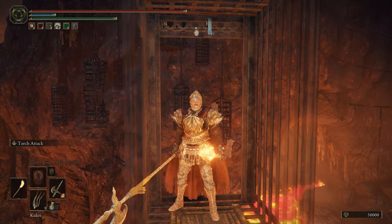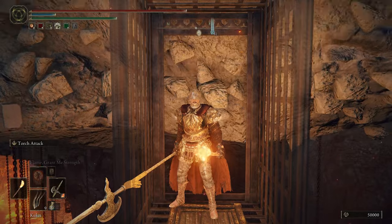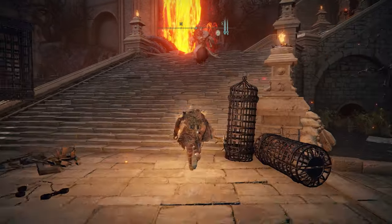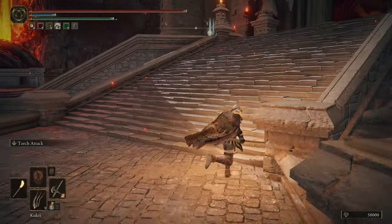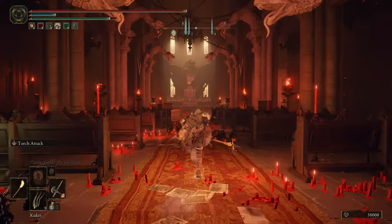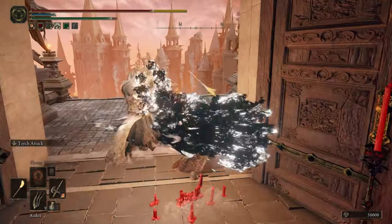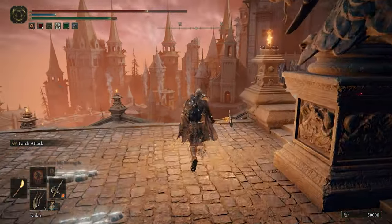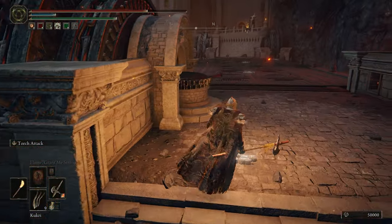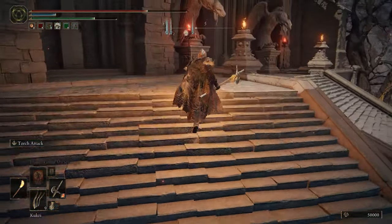Once he goes that way, make your way forward. At the top there's a guy with a slow windup attack — just wait a second, sometimes he does a faster one. Once you get here you'll enter a room with a Godskin Noble boss fight. As a quick tip, over here is a shortcut you can open that drops the bridge down, giving you a faster way back to this boss fight.